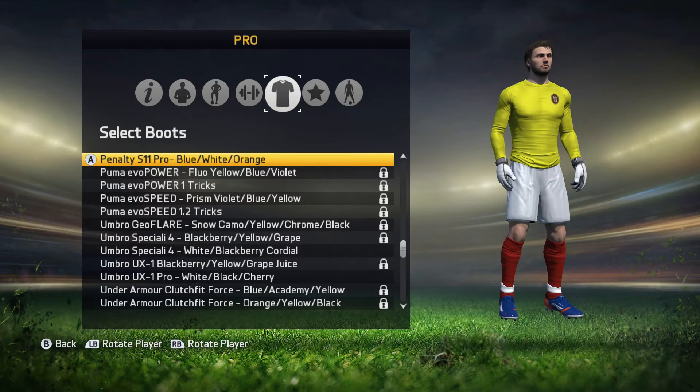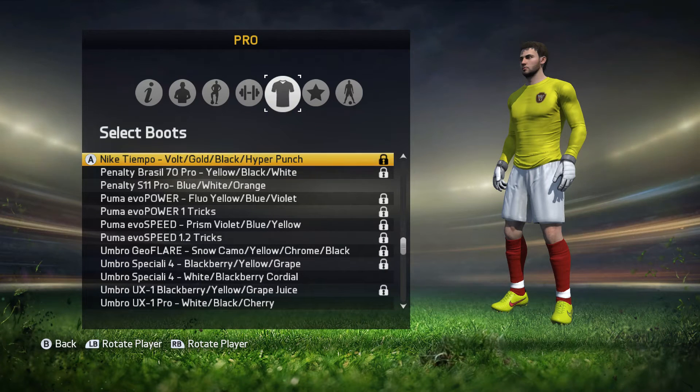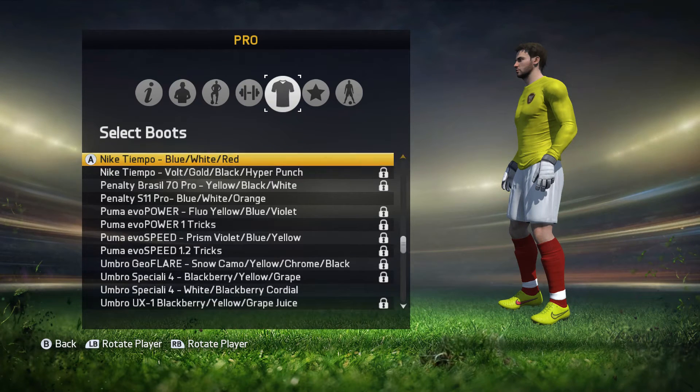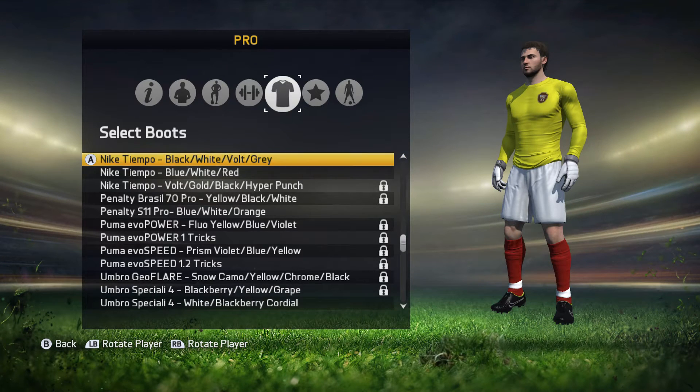Penalty S11 Pro: blue, white and orange. The Brazil 70 Pro: yellow, black and white. The Nike Tempo — these are nice. Vault, gold, black and hyper punch. The Tempo is blue, white and red. The Tempo: black, white, vault and grey.